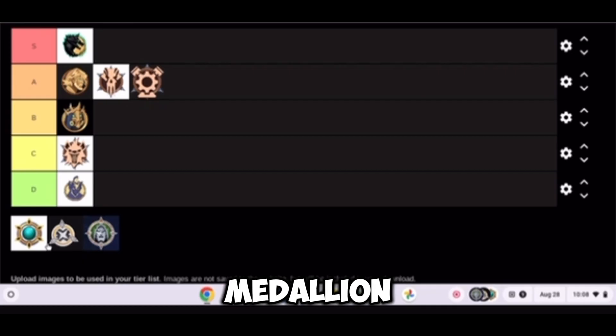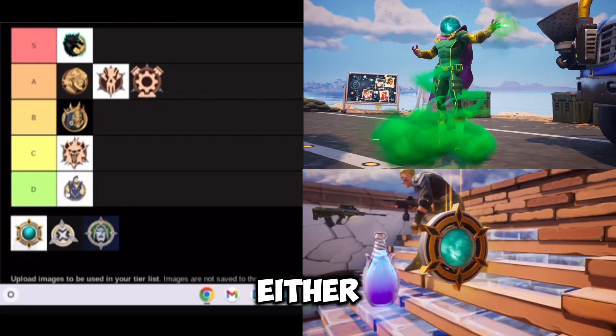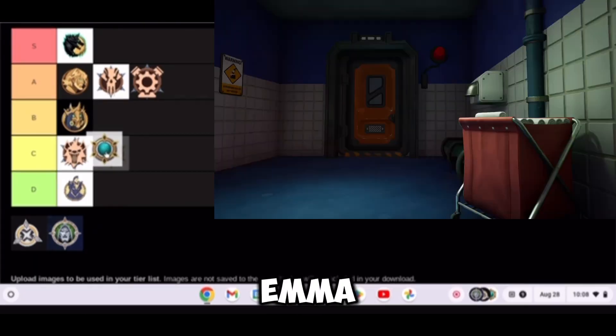The Mysterio Medallion gives you temporary invisibility when crouching. It's not good, but it's not bad either. This one goes in C tier.